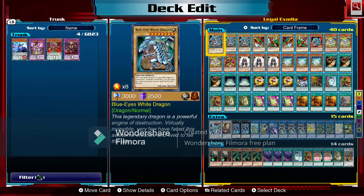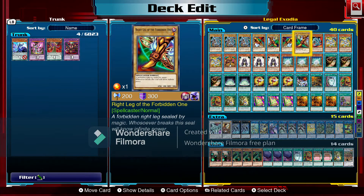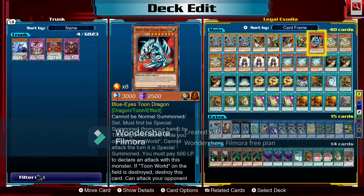For our Exodia deck we're running three Blue-Eyes White Dragons. Mind you, most of the cards in here are meant for discarding — minus the Exodia pieces and a couple of other cards. Most cards in this deck you're going to be shuffling out to get Exodia. We have the Left Arm, Left Leg, Right Arm, Right Leg, and the Head of the Forbidden One — gotta have it for any Exodia deck because you want that instant win condition.